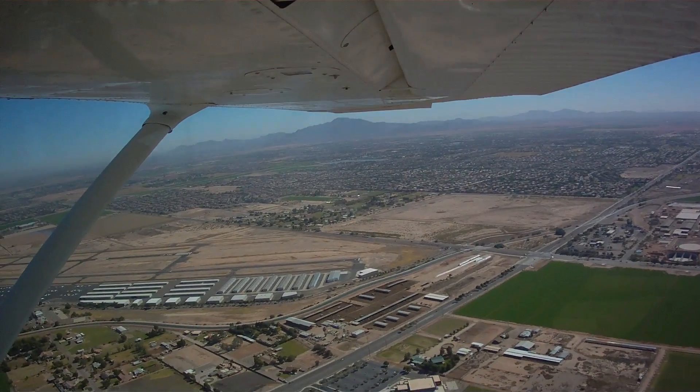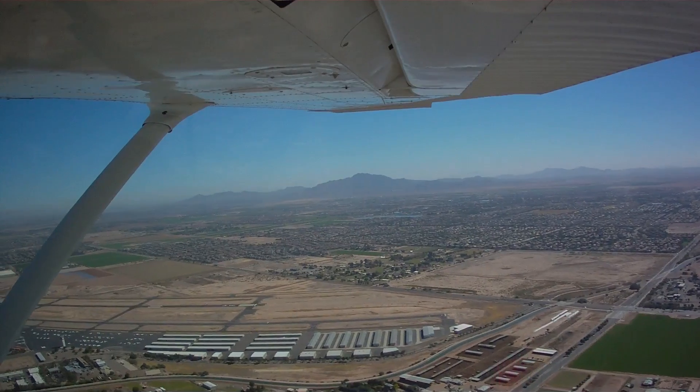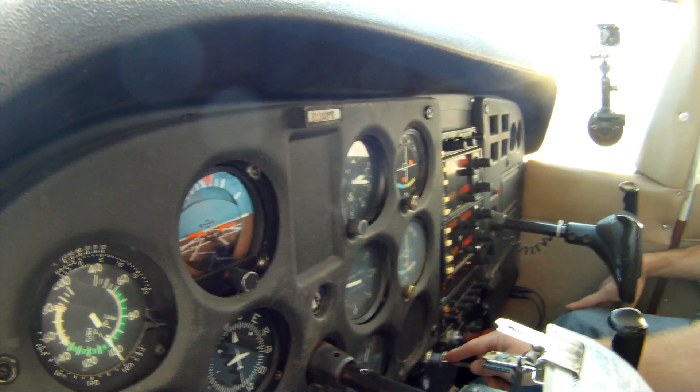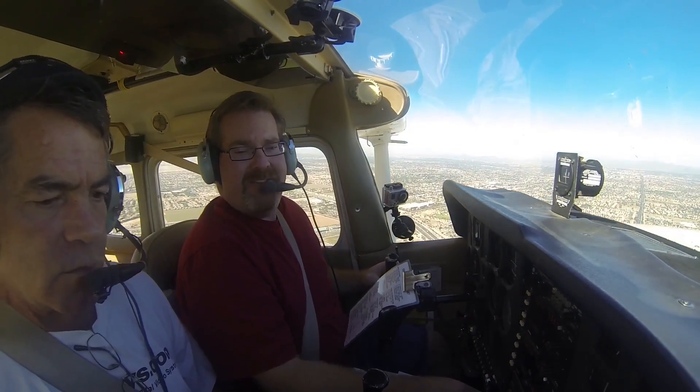Cleared touch and go, 1-8-9-7. 1-8-9-9, turn right at Foxhawk, contact ground. Airspeed 90, contact ground. 2-9-9-7-Victor, tap the part prior to arrival. We have the traffic inside, 9-7-V.